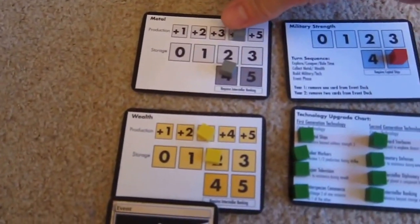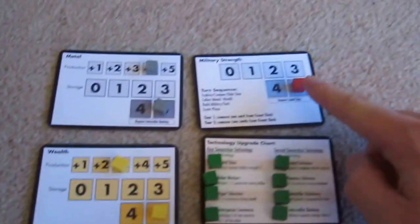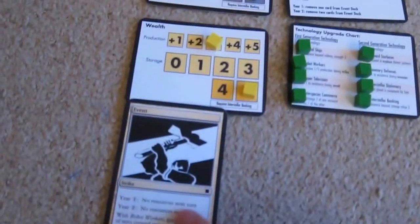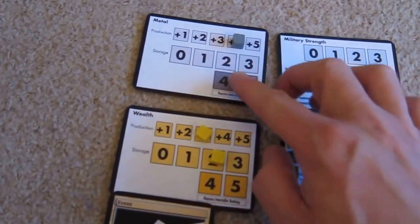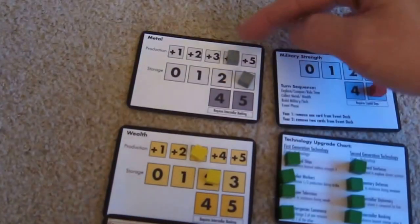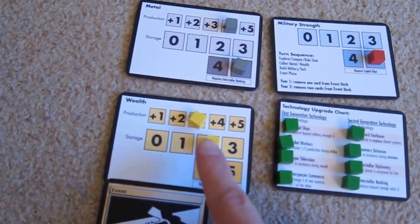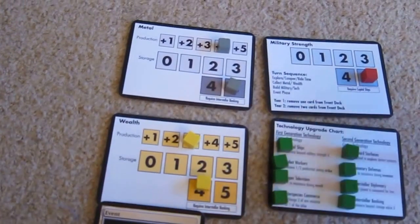We get plus one metal from Polaris, so we're up to four metal income now. Income: that maxes out; one-two-three on wealth, maxes out. Nothing to buy, completely full. Oh wait — we don't get any resources because of the strike. So we get half resources: instead of four metal I get two, and instead of three wealth I get two. Nothing to buy anyway, so it doesn't have a huge effect on us.